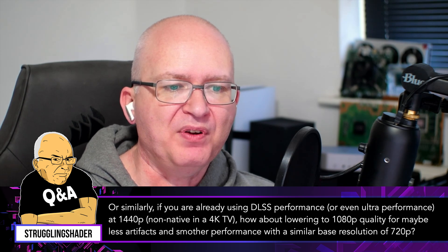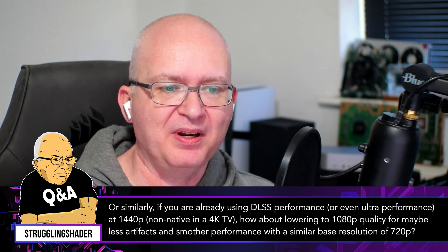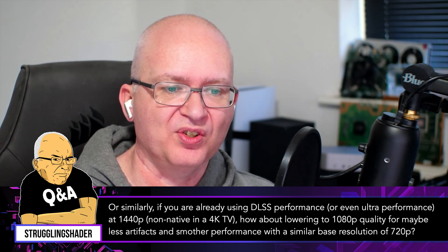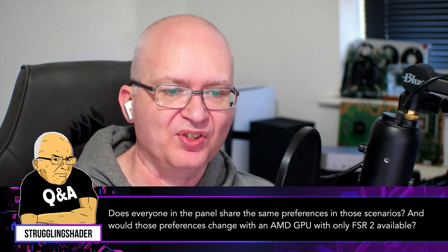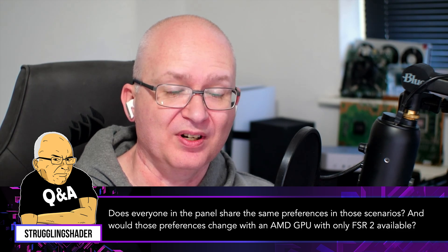Or similarly, if you're already using DLSS Performance or even Ultra Performance at 1440p non-native on a 4K TV, how about lowering to 1080p quality for less artifacts and smoother performance with a similar base resolution of 720p? Does everyone in the panel share the same preference in these scenarios, and would those preferences change with an AMD GPU with only FSR 2 available?